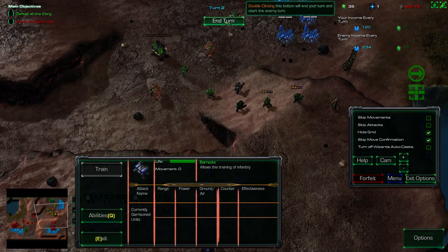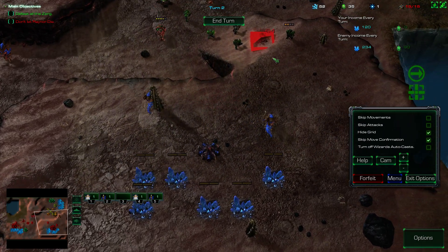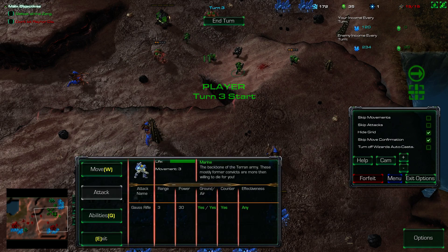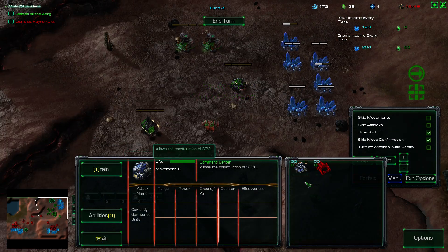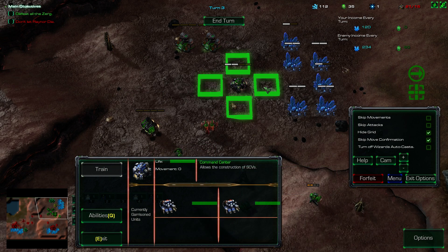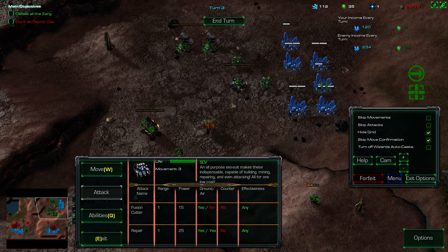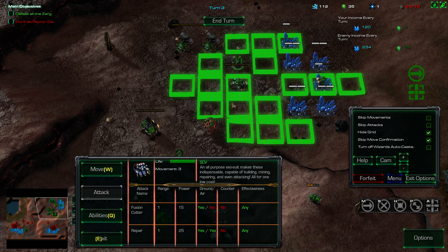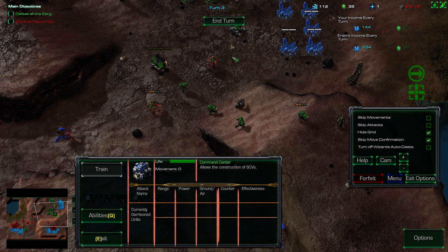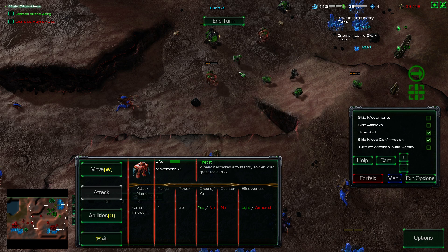End turn. These guys are probably going to go down. Those second ones don't do too much. Oh, this guy is retreating — so they actually retreat to their longest range. We're almost up here though. Here's what we're going to do: first train some SCVs, put them on gas. We can train two SCVs per turn. Let's pop these guys out. What can you guys build? Command center, barracks, missile turret, and auto turret — not unlocked yet.